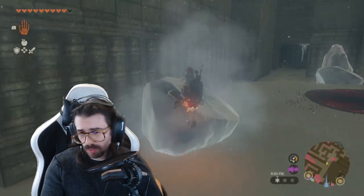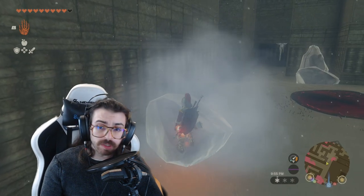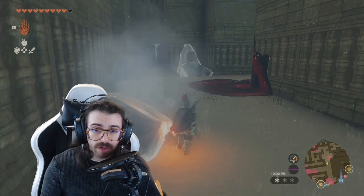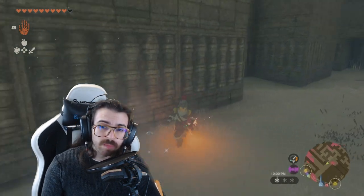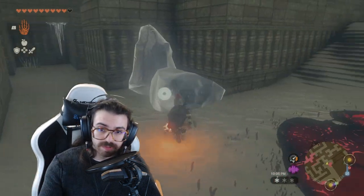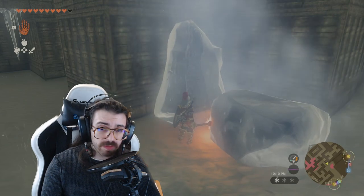Holding something hot or cold is enough to change your temperature. So if you're in a particularly cold or hot region, you can hold a ruby rod or a sapphire rod and that will compensate for the temperature. You don't even need to use it, you just need to have it equipped. This also works for things like ice — holding a ruby rod will just melt the ice around you.